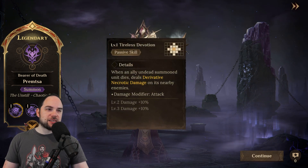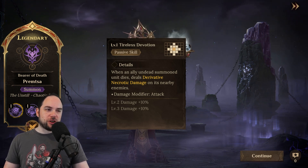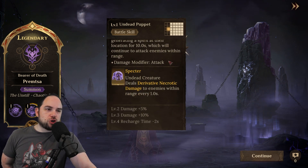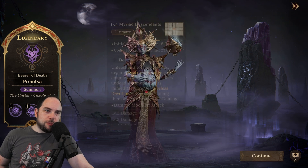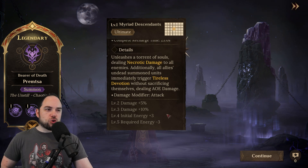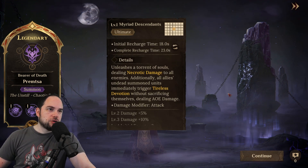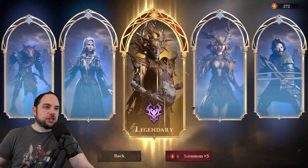When an ally undead summoned unit dies, she deals derivative necrotic damage to nearby enemies — there's some summoning synergy here. She releases three spirits to attack with a range that deals necrotic damage with a damage attack modifier, summoning a Spectre undead creature. Her ultimate, Myriad Descendants, unleashes a torrent of souls dealing necrotic damage to all enemies, and all allies and undead summoned units immediately trigger Tileless Devotion without sacrificing themselves. She seems crazy in an undead summon team — but I'm not gonna lie, she is creepy looking.